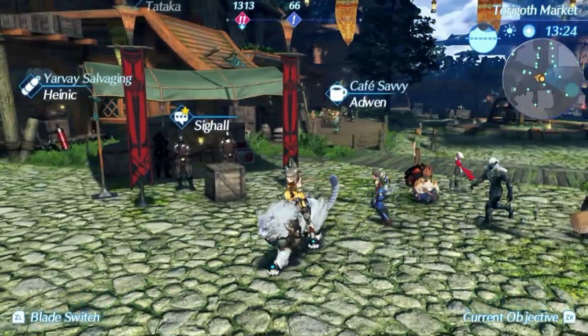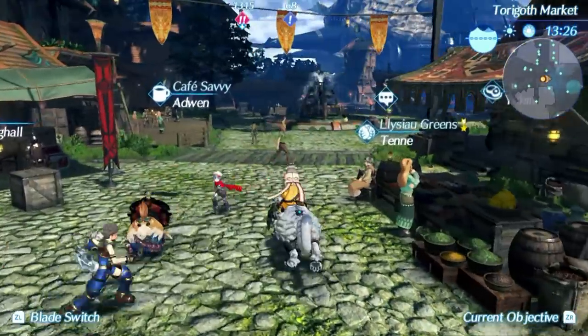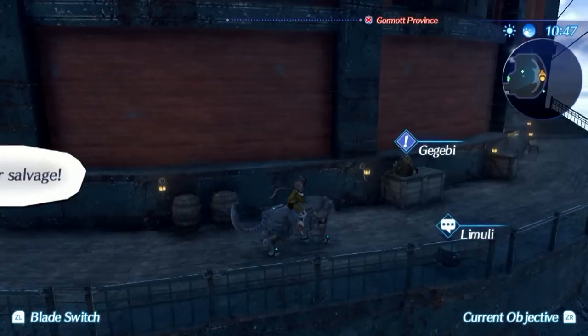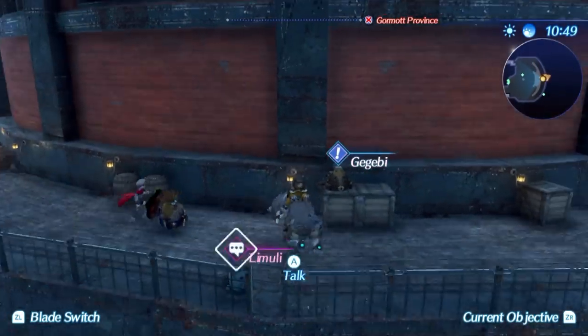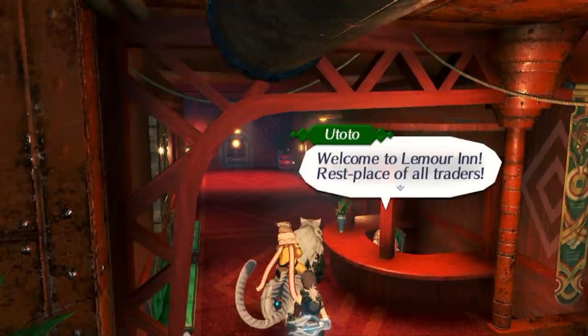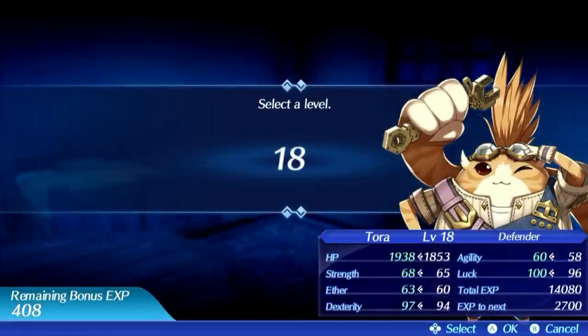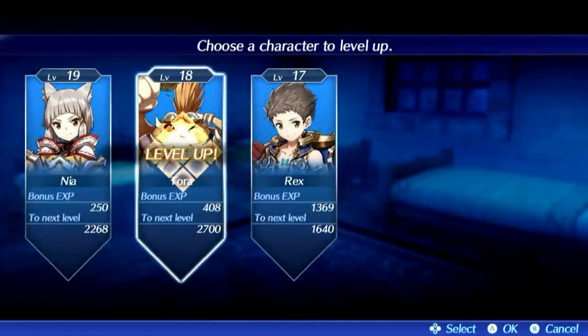In the towns, every NPC has a star on their dialogue option if they have new dialogue you haven't read through yet — that is useful. Another thing is that all side quests are marked in blue. If the game gets too difficult for you, my pro tip is to go to the inn and have a rest, because you can use your bonus experience there and level up a bit. If it has been a while since you were at the inn, you may level up quite a bit this way.